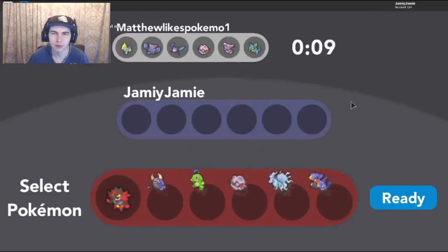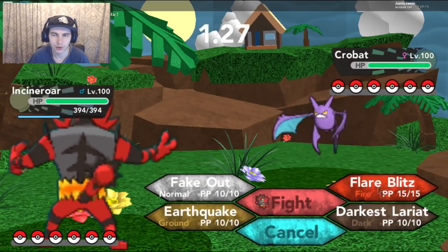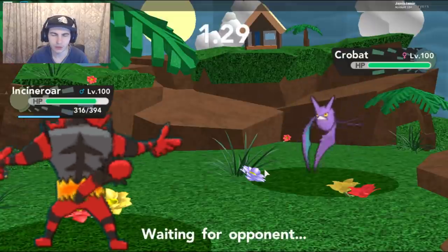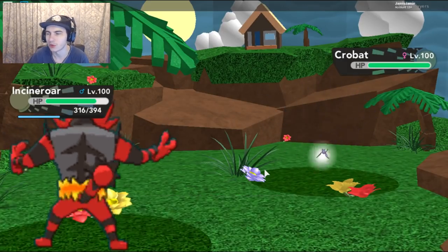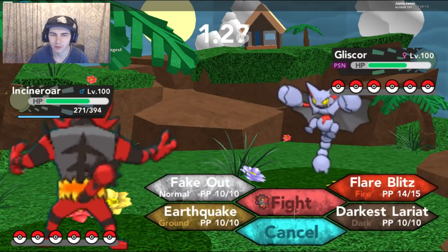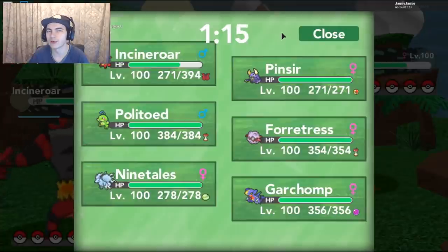I'm going to lead off with this and predict him to lead off with his Nidoqueen or his Manetric. He's going to lead off with his Crobat — okay. I could Fake Out, but I'm pretty sure it has Inner Focus, so I'm just going to go straight for the Flare Blitz and hope that I get good damage. He might go for a U-turn — I'd suggest he'd probably U-turn into his... Actually, wait, does he even have anything to tank a Flare Blitz? Maybe that wasn't a good idea. Into a Gliscor — okay, that would make sense, but how tanky is it? Give me the freaking Burn! No.